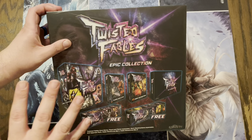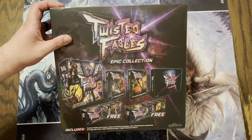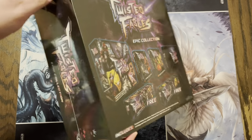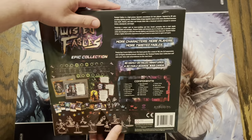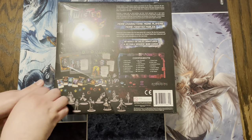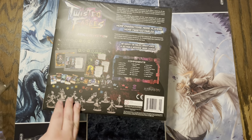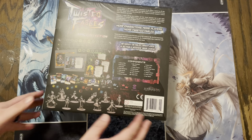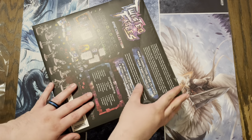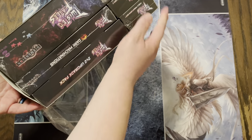This is basically a deck building game where you take control of a fairy tale character that we all know and love, but in this realm they have been twisted — really, really messed up stuff. As you can see, this has a lot of stuff with it. It's a two-to-four player game, basically like a 2D fighter on your tabletop. It comes with 10 highly detailed miniatures, 4 3D fable cards, 533 cards, and a lot more.